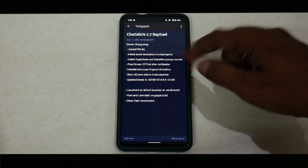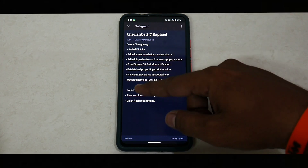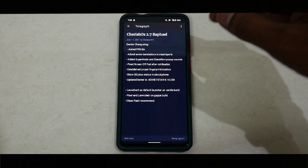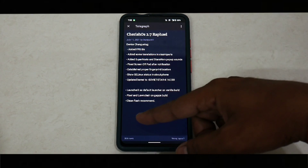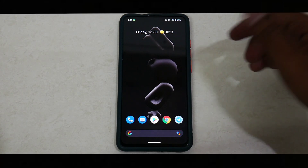The changelog says: added FPS style, added some translations in Xiaomi parts, added Super Mario and Star Wars pop-up sounds, fixed screen-off FOD after notification, established proper fingerprint location, show SELinux status in about phone, updated kernel to Soviet Star 4.14.238. Launcher 3 is the default launcher on vanilla build, Pixel Launcher on GApps build. Clean flash is recommended. Those are all the changes, and there are a couple of funny things I noticed which I'll cover after the ROM overview.